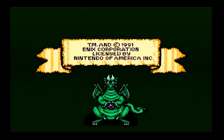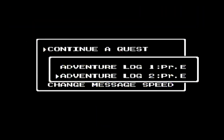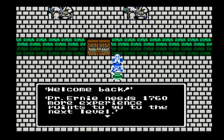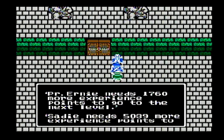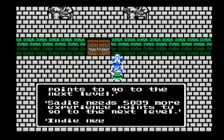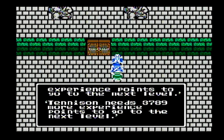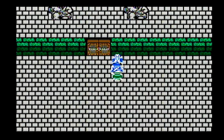Welcome back, everyone, to my Let's Play of Dragon Warrior 3 for the Nintendo Entertainment System. We're going to be doing some exploration of the world, mainly to make sense of the travel that we're about to be doing later on with the travel gates. I'm just going to go over the overworld and show where the travel gates are, so when we're jumping around, you'll have an idea of where we are in the world.